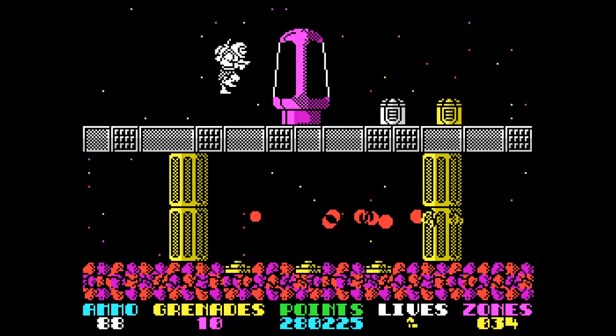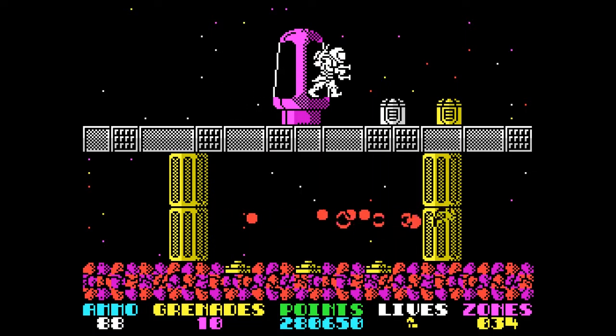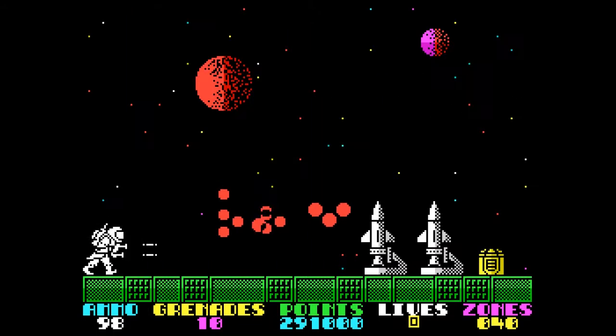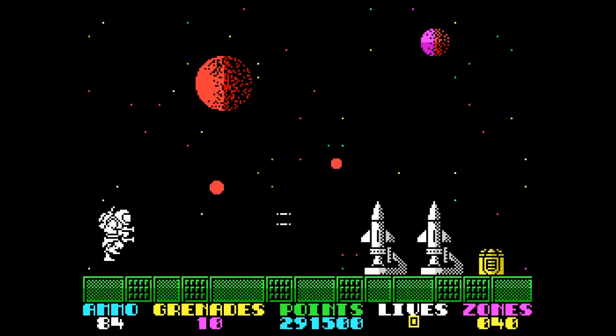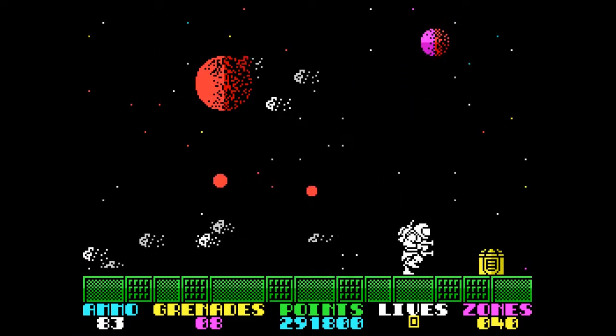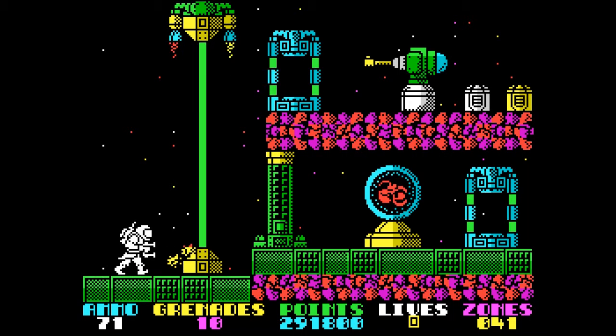Each level includes a purple pod that the Torque can step in. Pressing the key assigned to the up direction allows the Torque to receive an upgrade in the form of an exoskeleton known as Exolon. This gives the Torque a helmet with a visor and a second blaster, which allows him to fire two simultaneous laser blasts. The second shot fires at a lower angle, removing the need to crouch and fire. The extra firepower greatly assists in storming through enemy defenses.